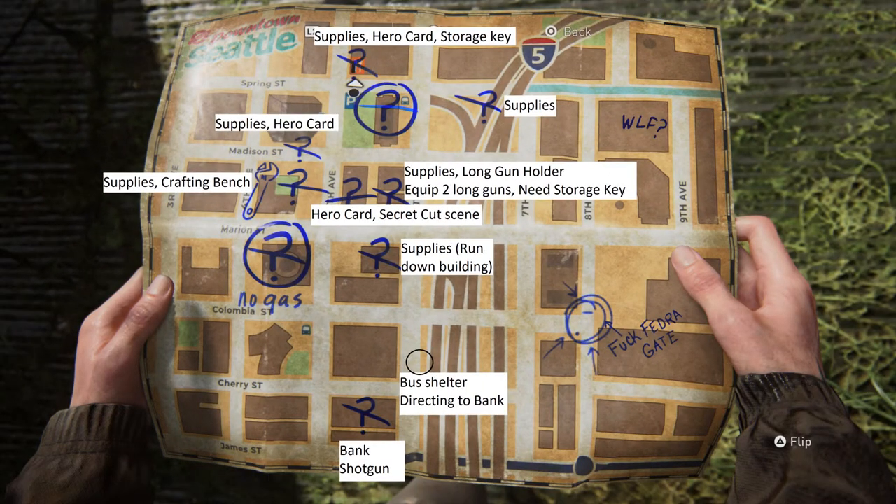Those are the secrets I've been able to find. I've scouted the map multiple times, so if there's anything else I've missed, let me know in the comment section below. I really hope this helps. The long gun holder is really awesome — you really want to pick that up, as well as the shotgun. The shotgun does enormous amounts of damage, so you really want to pick that up as well.